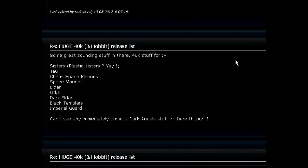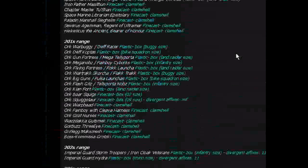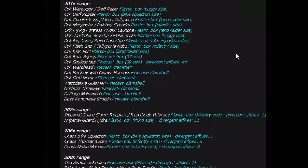40K stuff for Sisters, Tau, Chaos Space Marines, Space Marines, Eldar, Orcs, Dark Eldar, Black Templars, Imperial Guard. By the way, this is probably more like a year's worth of releases. Or it's just literally too good to be true — some kind of totally foolish thing. But I don't know, it feels right to me.